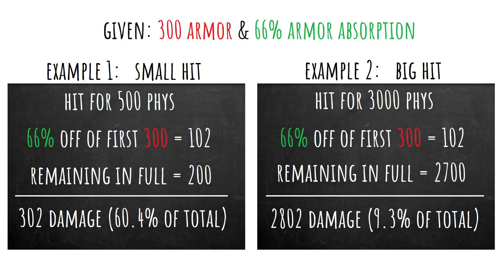In the first example, using 300 armor on your torso and 66% absorption: if you get hit by 500 physical damage, you mitigate 66% of the first 300, which equals 102 damage mitigated. Of the first 300 damage you took 102 due to Armor Absorption. The remaining 200 is taken in full, so the grand total damage is 302.